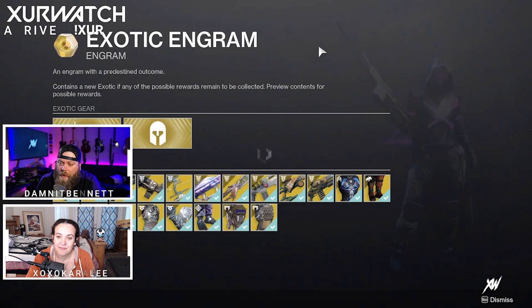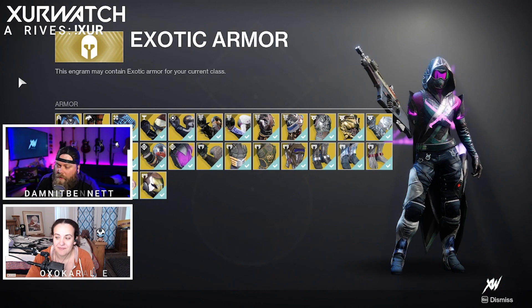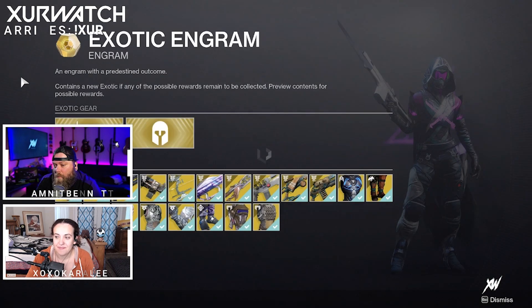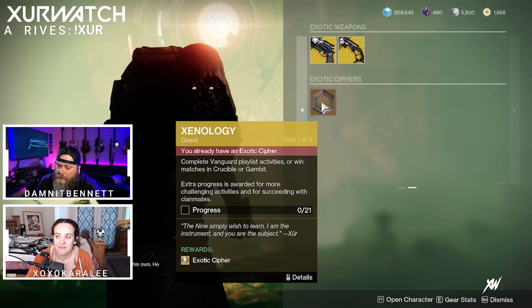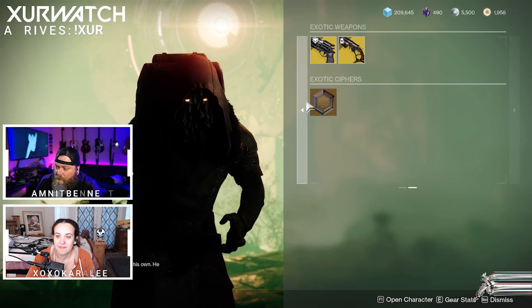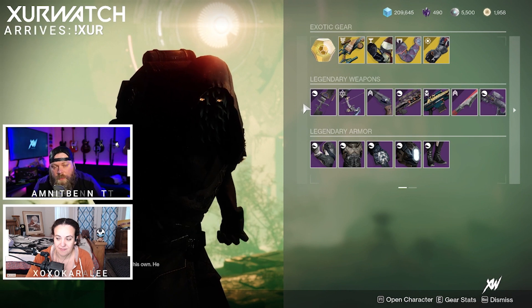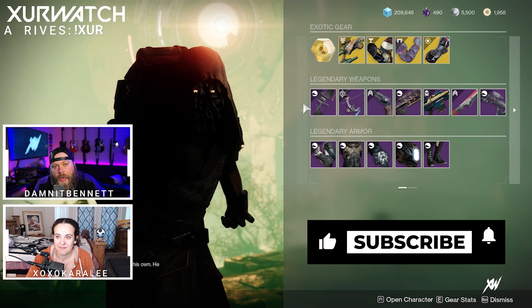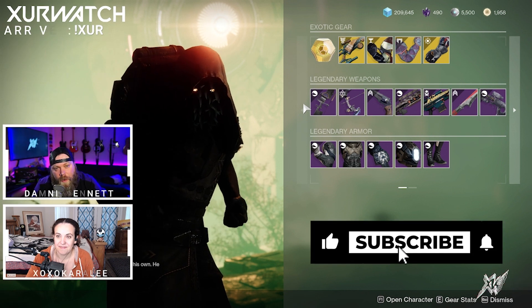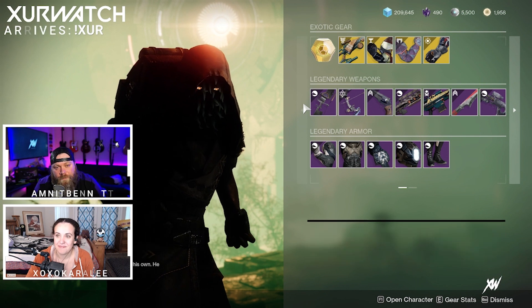Don't forget to pick up that Exotic Engram if you are looking to complete your Exotic Collections — that is obviously for sale. You also have the Exotic Cipher Quest if you're looking to pick that up as well. Thank you all so much for coming to WhereIsXur.com. We will see you right back here next week. Don't forget to like, comment, and subscribe — it always helps us out. We will see you later, take it easy. Bye!